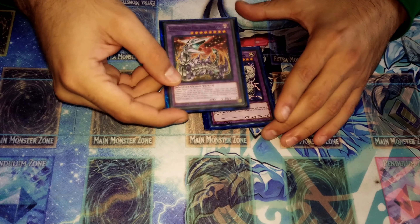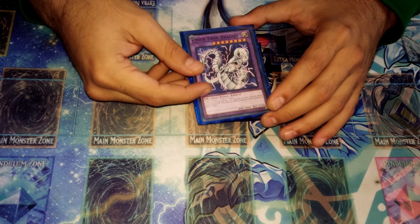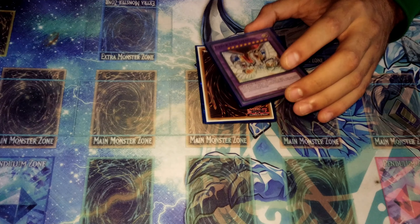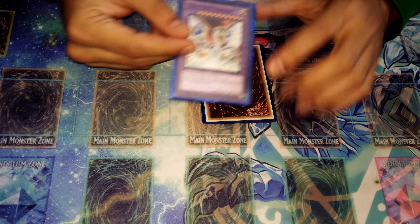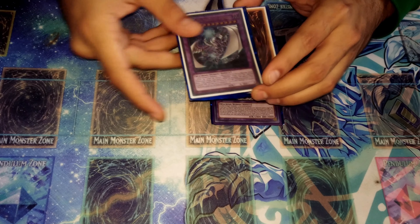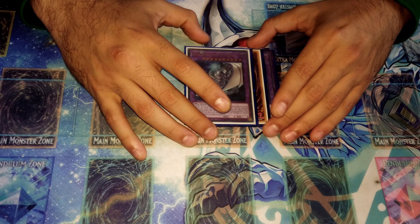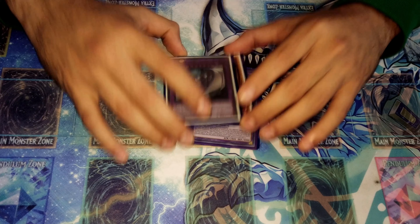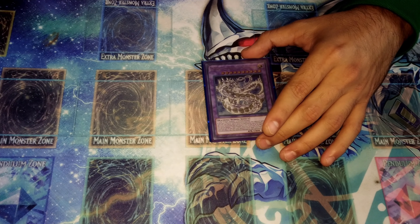Next is Chimera Fortress Dragon, which you use for emergencies only. Then Cyber Twin Dragon — it attacks twice and is really good for OTKs, especially with Sieger. Cyber End Dragon is a classic 4,000 ATK beater — if it attacks, it pierces for double damage, which is basically a one-turn kill. Then there's Chimera Fleet Meteor Grandmaster — when you have a Cyber Dragon on the field, you can tribute it to contact fuse from the extra monster zone, essentially Kaijuing your opponent and breaking their extra link.